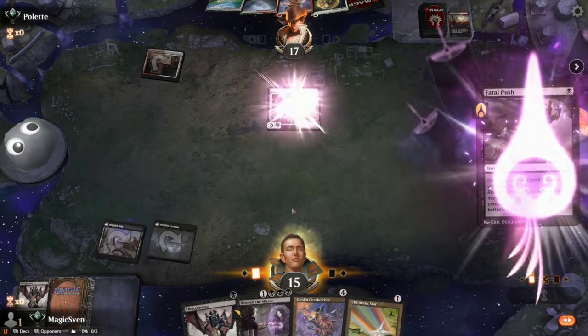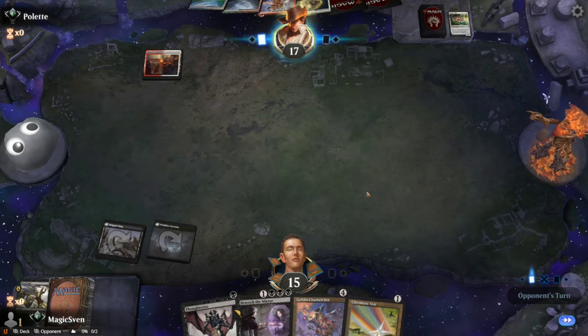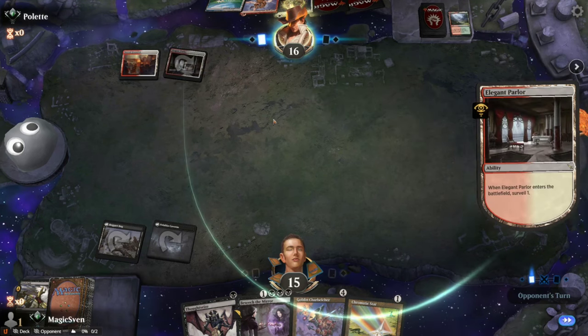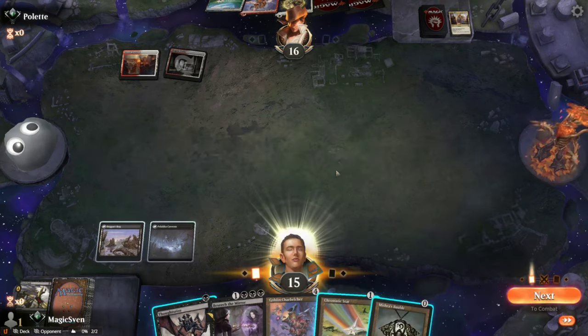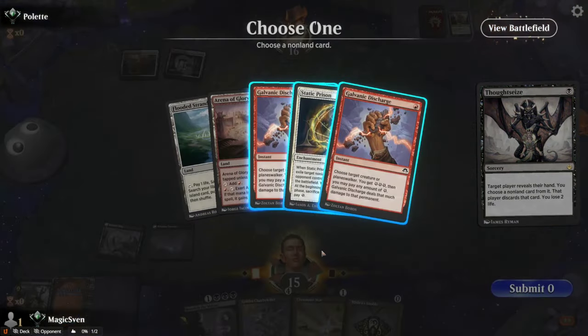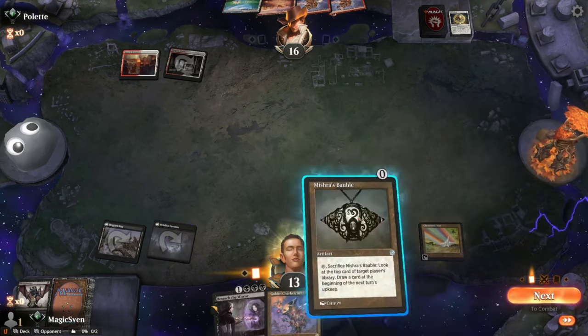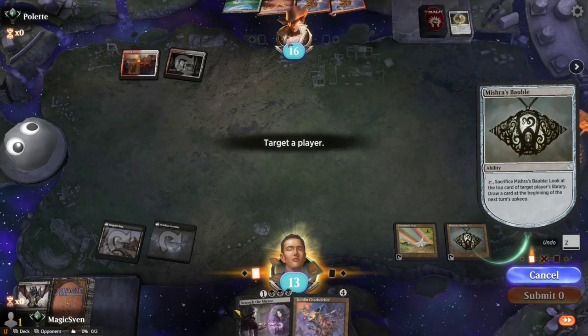Let's push the Ocelot — just don't want them to get out of hand. I'll need to Thoughtseize them before I try to Charbelch; I can't let them play Static Prison on my Charbelcher. The Star's okay as long as we can draw lands. They're fetching, which probably means they drew like a Johnny or the Raptor — pretty nasty. No, it looks like we're just surveilling and putting a land into the graveyard. We're gonna Thoughtseize and take that Prism here.